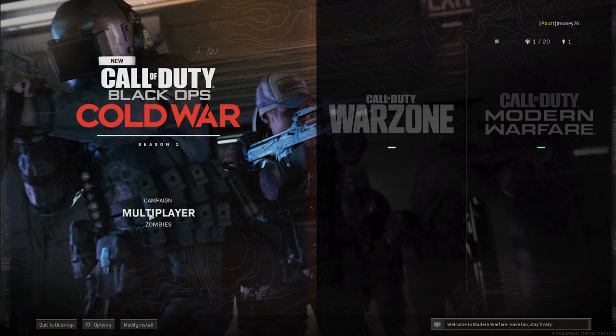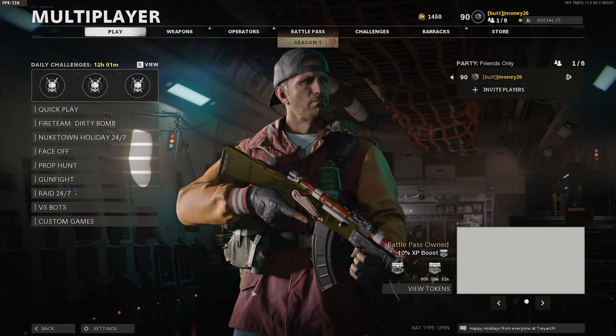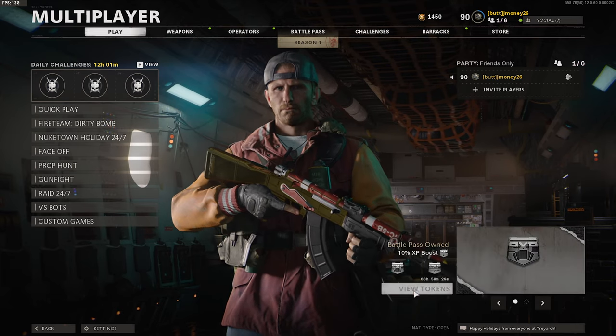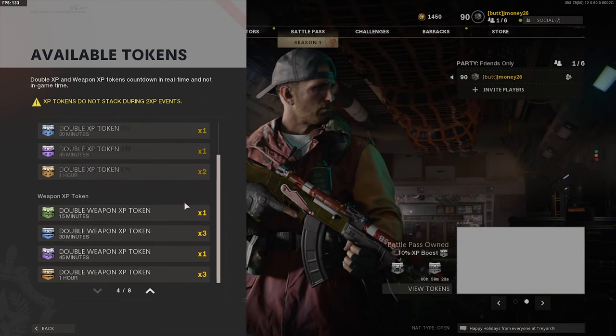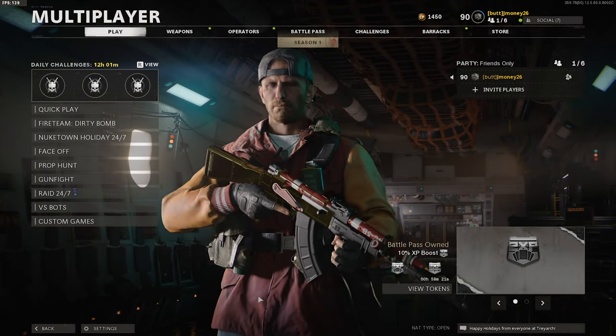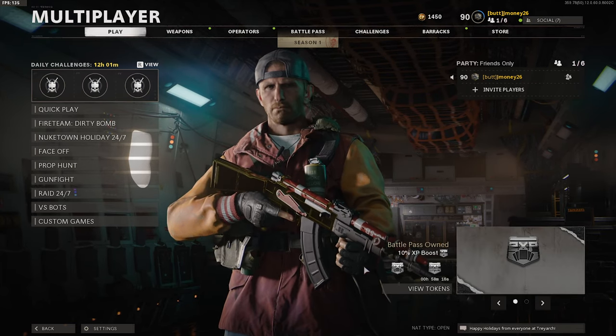It's pretty simple — all you gotta do is redeem it and then switch games. As you can see we are back on Cold War. We have our double weapon XP here. If we look through our tokens you'll see that we have the same tokens here — we didn't waste any from Cold War. We're using strictly our Warzone double XP tokens and now they are activated in Cold War.